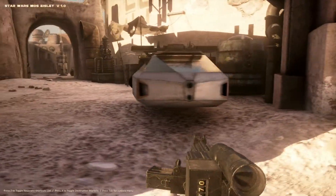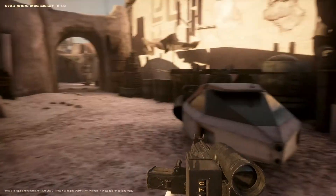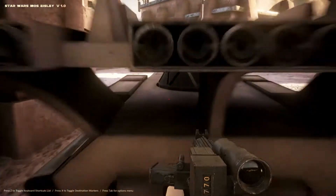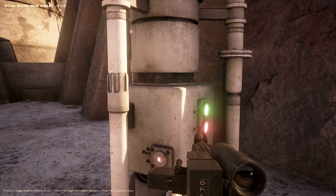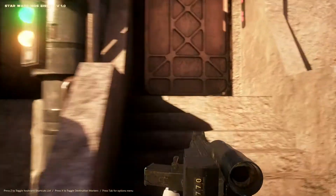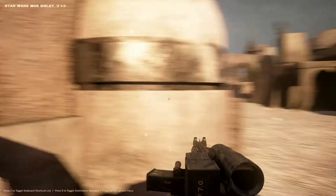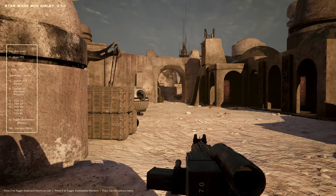Crouch — looks like they just leave them running all the time so they float. Or maybe there's a technology that just floats without expending any energy — that's what I'm gonna believe. I can run a little bit. I like that there's sound effects. Can I go in here? Nope. My gun can go through the door though, so that's pretty cool.